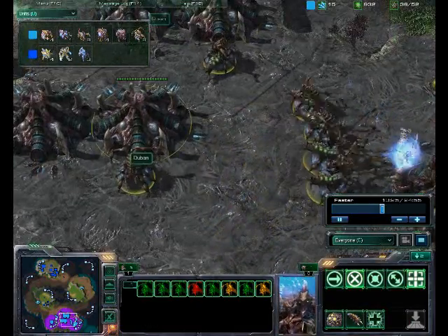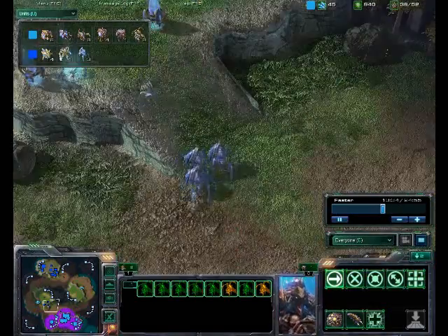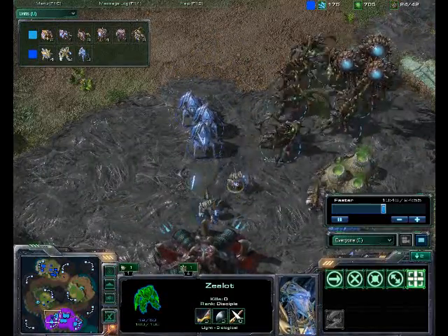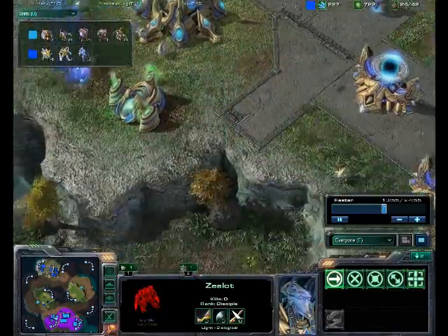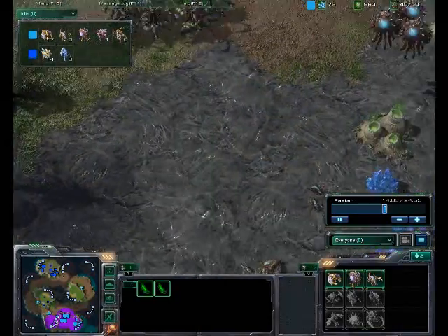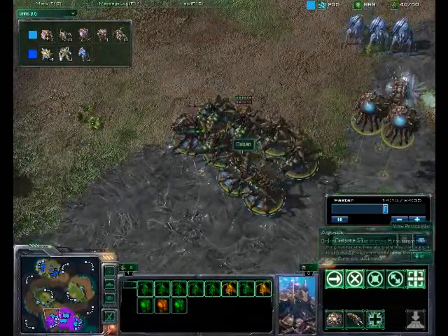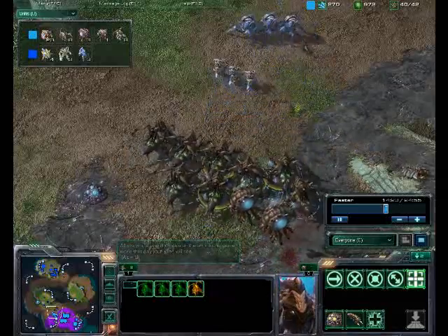We are seeing kind of a mass Queen build — eight more Queens are on the way, so we're going to see a mass Queen attack probably. These Protoss units are just getting decimated as they come in. The Protoss are continuing to build units with no expansions, no tech buildings, nothing. They do successfully destroy one Hatchery, but the Broodlings get eaten very quickly. A creep tumor goes down to expand the creep further. So, a very good defensive hold by the Zerg.